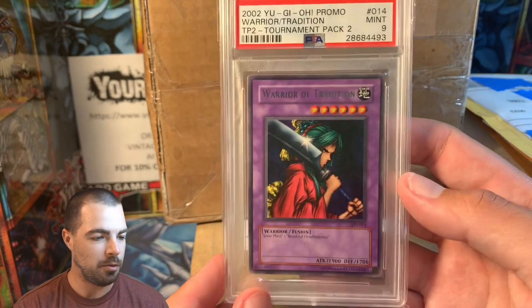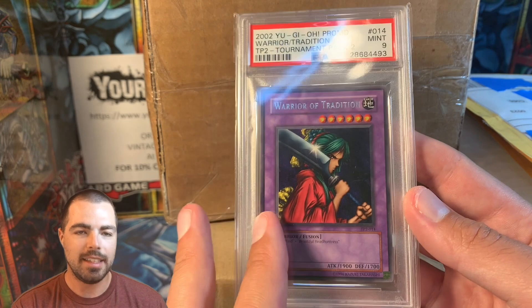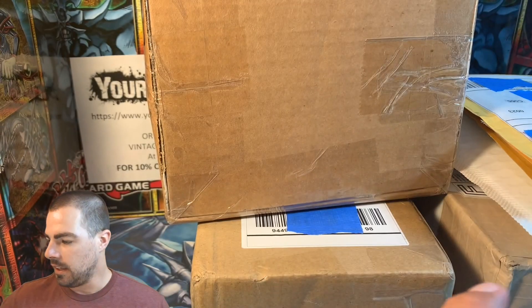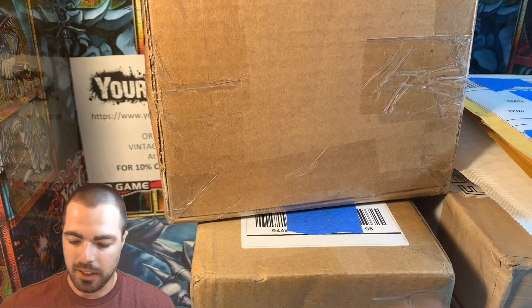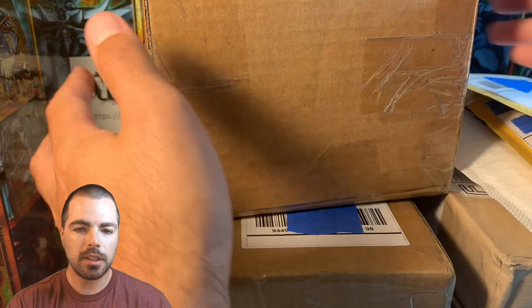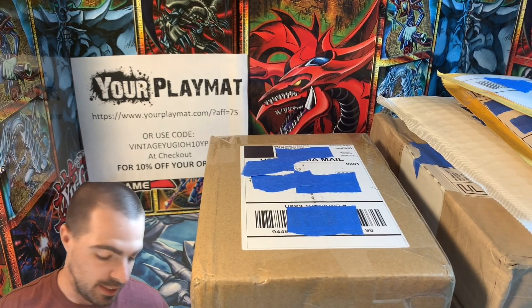Mail item I've already opened here — we have Warrior of Tradition, Mint 9. So I needed this for my Tournament Pack 2 collection. I did not own one of those in any grade. So I'm fine with nines on some things. I kept that — or I bought that as a nine. Obviously knowing it was a nine, I did not grade it.